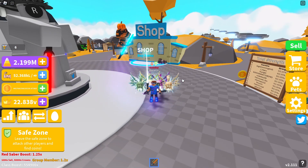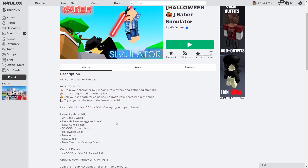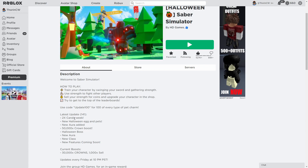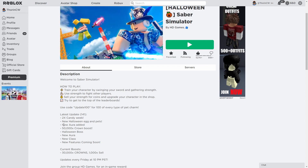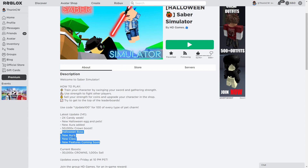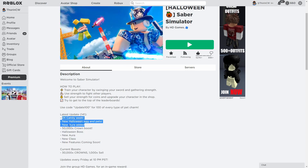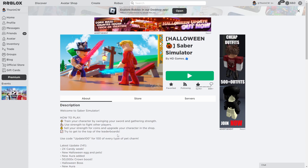Before we get into the video, I'm going to show you what's been released on the website for this week's update. It says latest update 141. We've got two times candy this week, a new Halloween egg with nine new limited pets, and a new aura. There's still the 50,000 times crane boost in the game. The Halloween boss and new class entries are leftover from a previous update, so the only new things this week are the two times candy, the new egg, and the new aura.